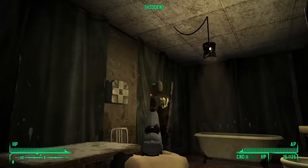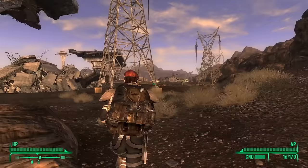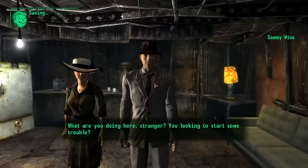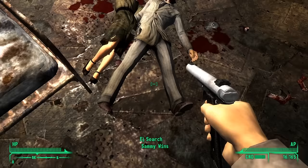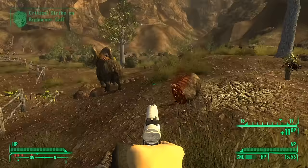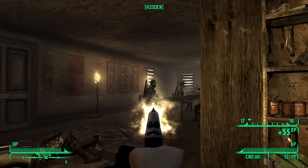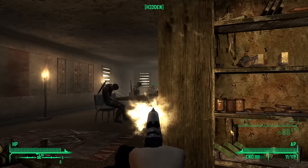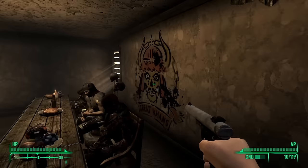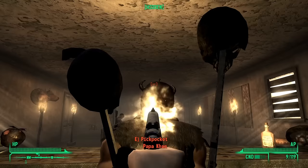In Nellis, I continued the tradition of killing their leaders before deciding to take care of the Great Khans of Red Rock Canyon early. In my travels to Red Rock Canyon, I encountered two wannabe criminals — they were rude to me, so I left their dead bodies to rot in each other's arms, after blowing the heads off their dead bodies of course. I got revenge on those Bighorners from earlier by slaughtering their cousins just outside of Red Rock Canyon. Not having time for diplomacy, and because I'm a murderous psychopath, I opted for the Kill Everyone option when deciding the fate of the Great Khans.